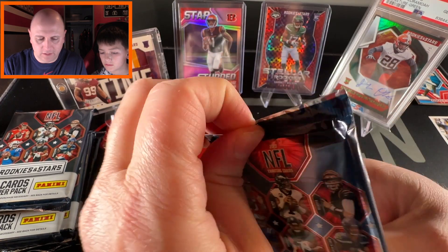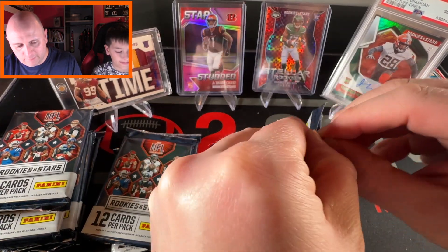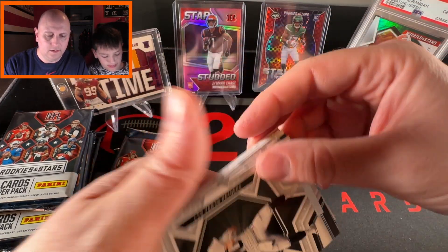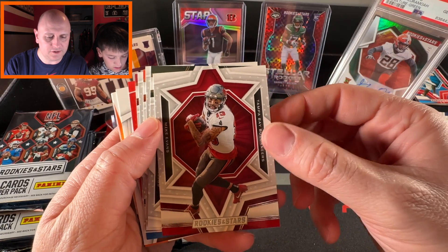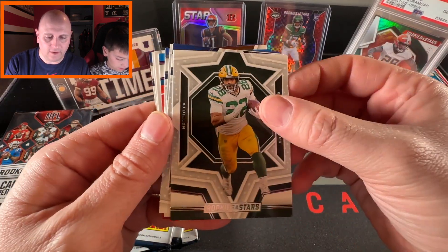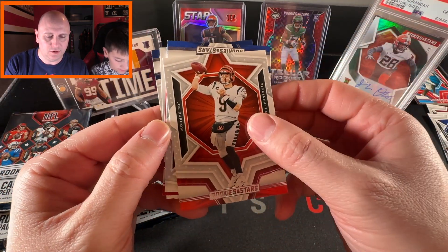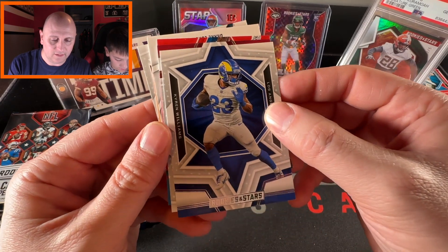Pack two — we've got Stefon Diggs, Jimmy G, Mike Evans who just signed a new contract extension today — two years to stay in Tampa Bay. Then A.J. Dillon, Saquon who's a free agent — I think he'll re-sign with the Giants, though I bet he ends up on the Cowboys. Joe Burrow, Kyron Williams, and Kyler Murray.